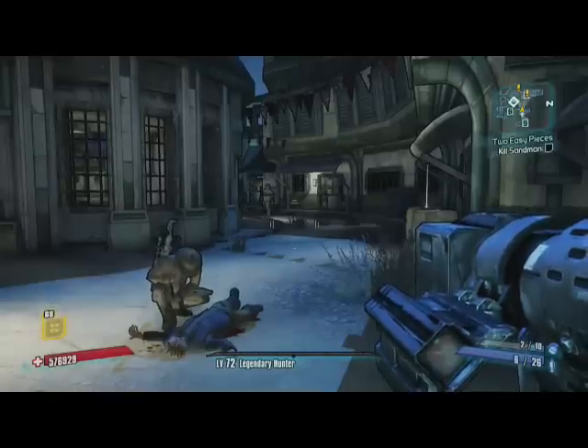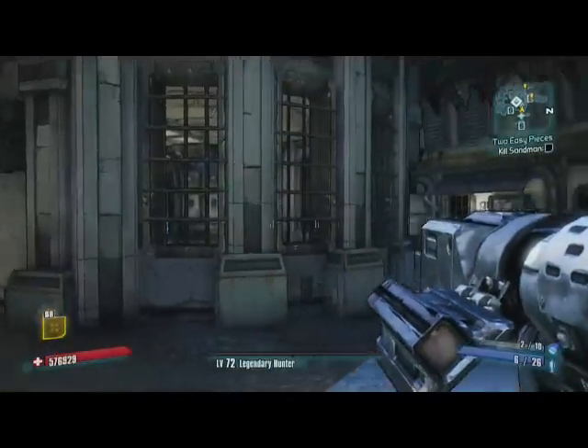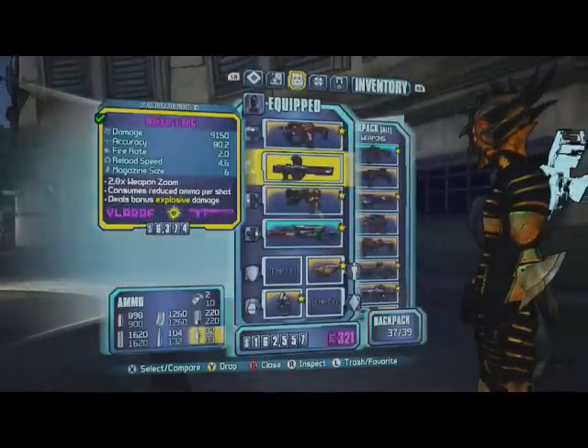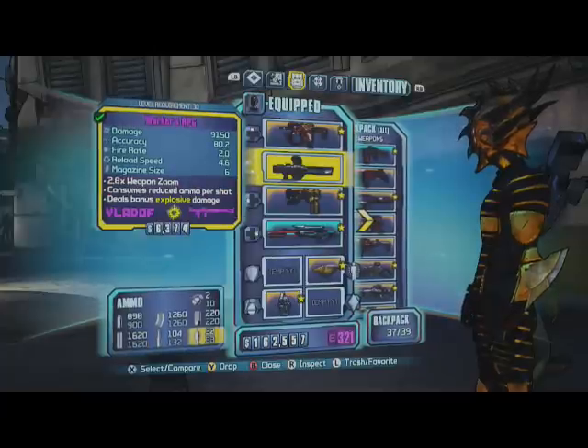Hey guys, it's Nick here, bringing you a video on how to get infinite ammo on Borderlands 2. The first thing you're going to need is a rocket launcher that says 'uses reduced ammo', and it's going to be in your secondary slot.